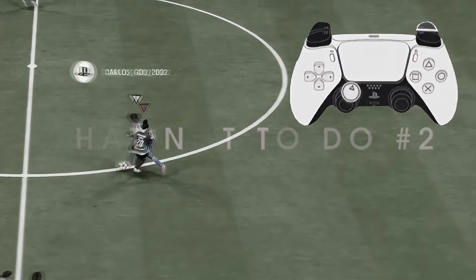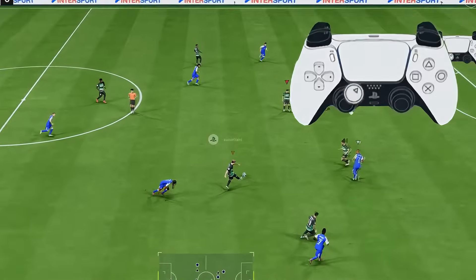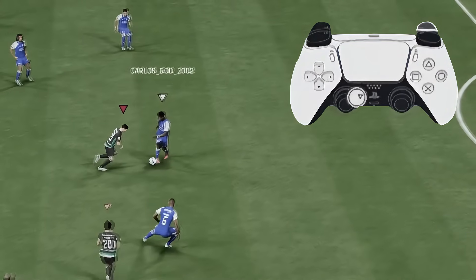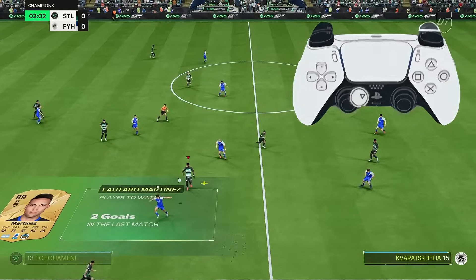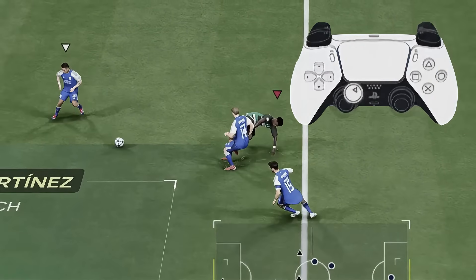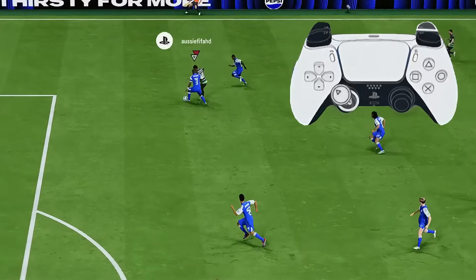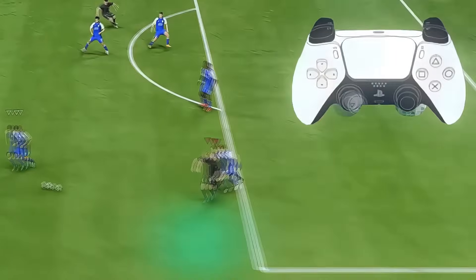The next aspect to consider on what not to do when taking a touch is holding sprint. If you hold sprint when you take the ball in, the touch will be way too large and you will not caress the ball as you receive it. It minimizes any control you have of the ball and in general it doesn't allow you to control it. So take your hand off R2 or RT.